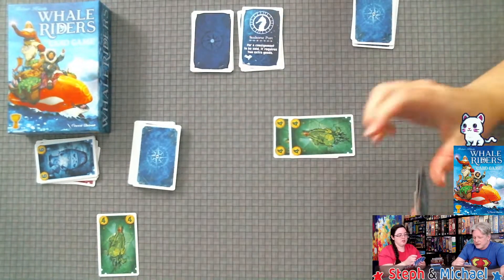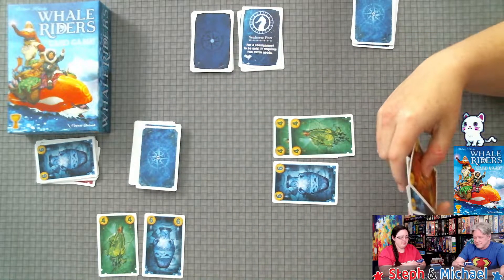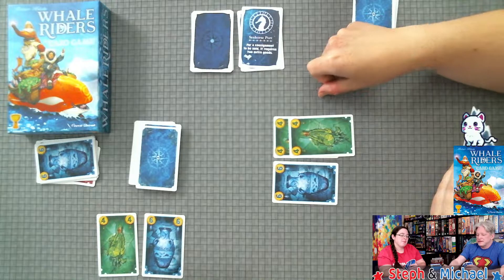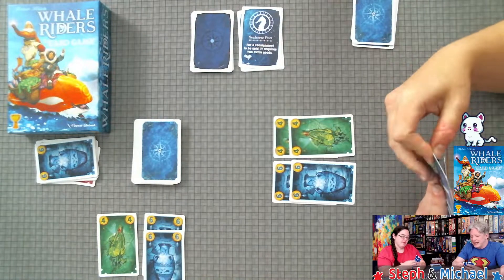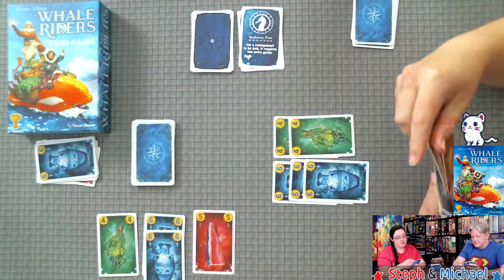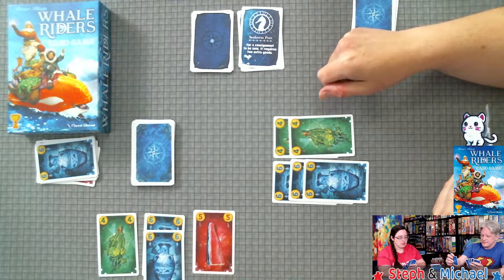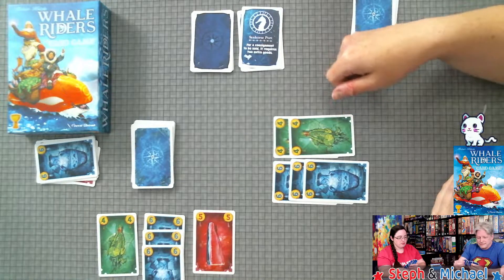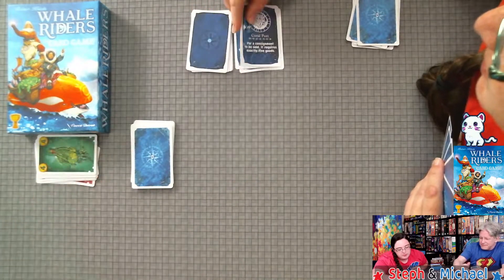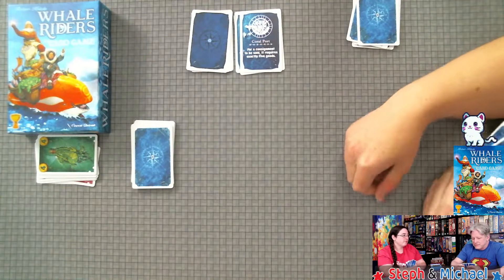Double fours — I'll get on the four train. More fours! Let's try sixes. Now that you can play doubles... you need eight sixes though, that's dangerous. More sixes. And I'll just end it — that's eight sixes! New port: for consignment to be sold it requires exactly five goods.